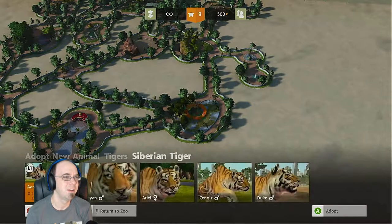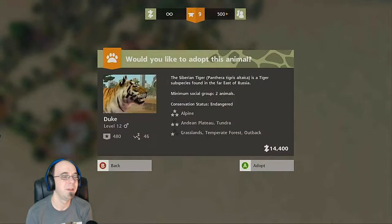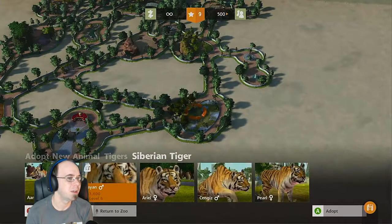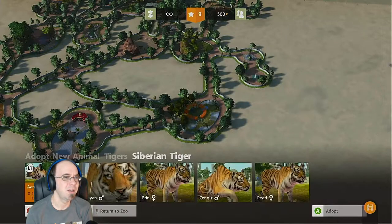These guys kind of like tundra. Let's put Duke — that's a good name. You know what his two favorite things are: chewing bubblegum and kicking ass. He's all out of bubblegum. Let's put Duke, Ariel, and Pearl — that's a good name.